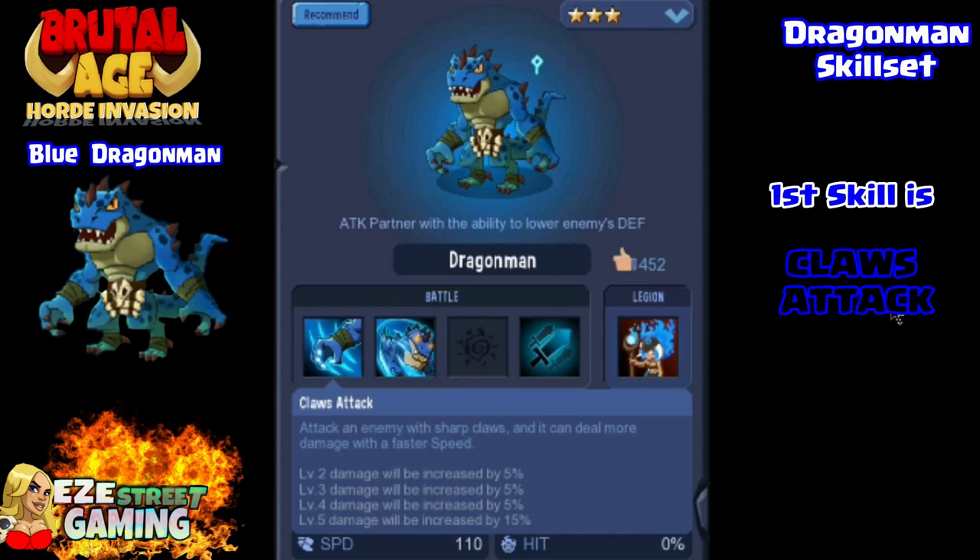The first skill is the Claw Attack — just like Red Dragon Man, he attacks with sharp claws. His attack will do more damage the faster his speed is, so like Red Dragon Man, Blue Dragon Man will have speed all over his war patterns as well.